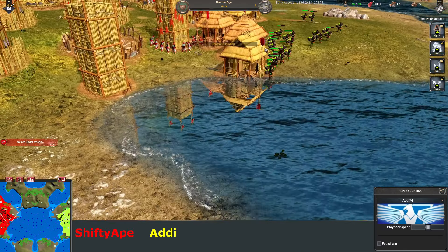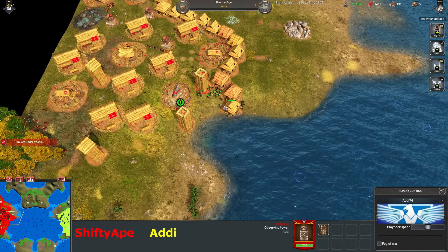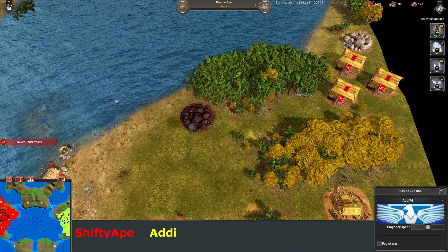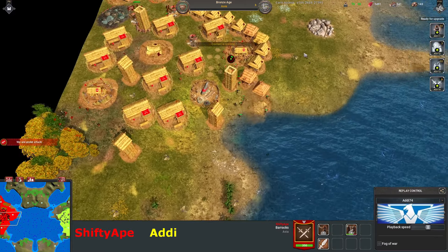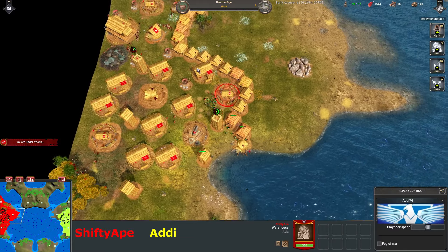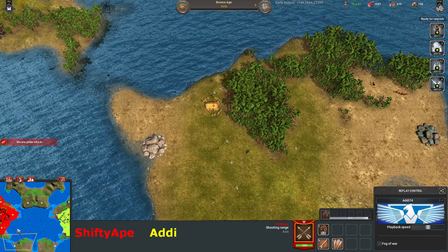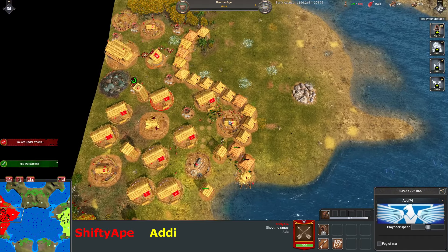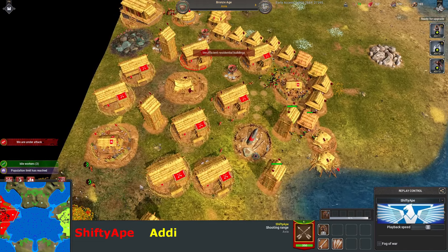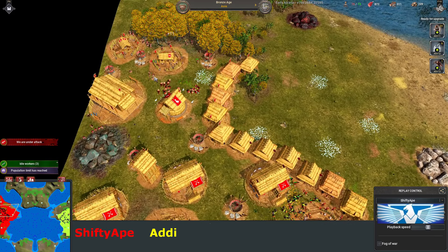They're coming in. The warrior is going to do some damage here. Is he going to have the resources to sustain this attack? He's got quite a lot of archers actually to help him out. He's got a ton of dudes on food, on his poultry yards. I wouldn't be surprised if he's got quite a lot of resources. He really did go for a ton of workers on birds.